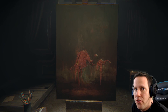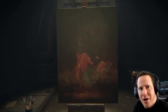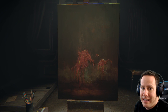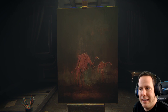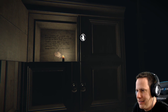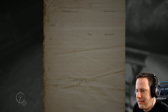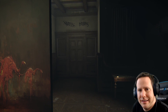Welcome back to my Layers of Fear let's play walkthrough. Thank you guys so much for the support on part one. As a recap, I think we figured out we need to find six things that will ultimately unlock this painting — our masterpiece, the Magnus Opus. This note is eventually going to get figured out, so let's continue on and try not to wet ourselves.